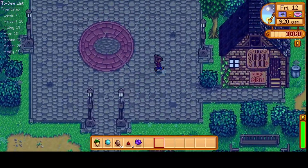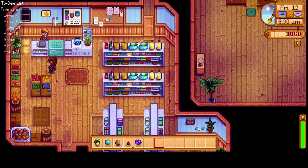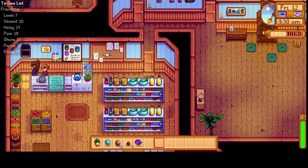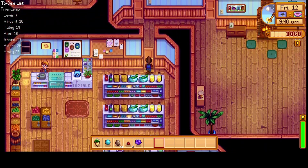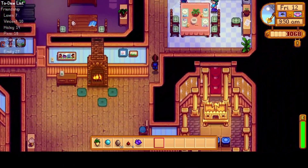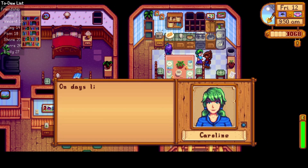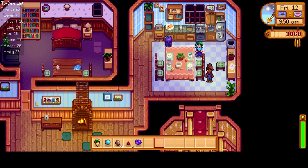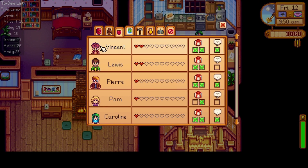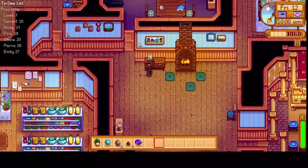Now we'll go see Caroline and Pierre. 'Hey Pierre, just wanted to say hello.' Caroline, don't be in your room. There she is. 'It's a fine looking day.' It's raining. 'On days like this I like to help Evelyn with the public garden.' We're still just at one heart with Caroline, but soon we'll get her to two.